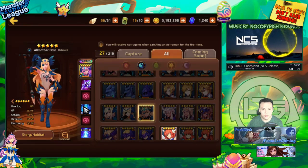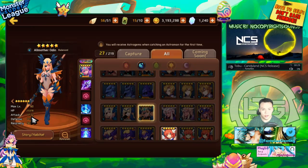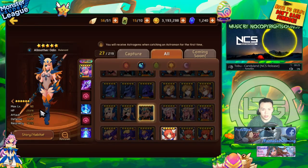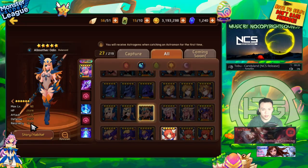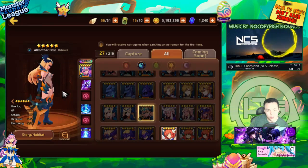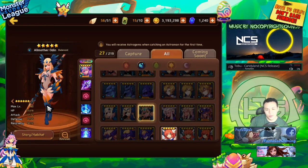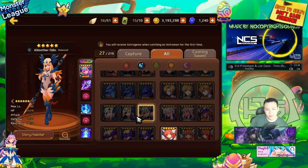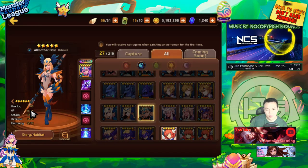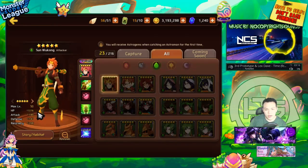Water Odin is a balance type, CC-heavy monster — she stuns on both her first and second skill. She has pretty high attack and defense with decent HP. However, too much of her stats went into recovery instead of HP, which really crippled her. If that 500 recovery had gone into extra HP she would be really strong. As it is, there are monsters with 100% stun that have better utility and stat distribution, like Fire Arthur.